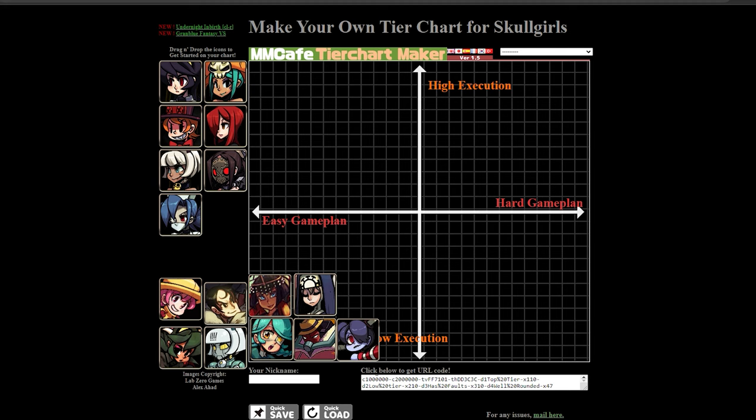Up next we have Valentine. Her big issue is that her combo game is inconsistent — truly inconsistent. And her game plan of playing lame and whiff punishing is pretty hard in this game, because this game has cancels on whiffs — you can cancel buttons into special moves. Annie just whiffed stand medium punch but she can special cancel that into DP or super on reaction to you jumping or running at her. It's not to say it can't be done or isn't rewarding — when Val works and she's on a strong team, she's freaking strong. But you can't deny how hard it is to actually execute the game plan.